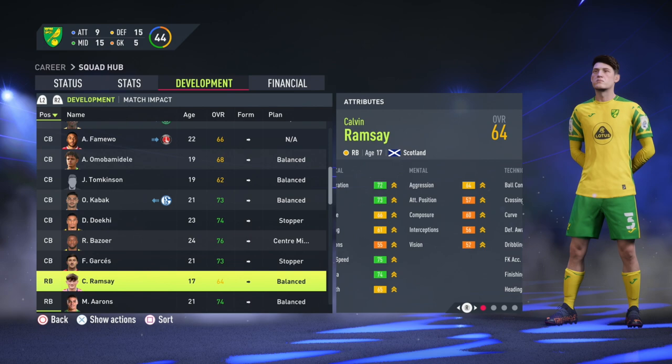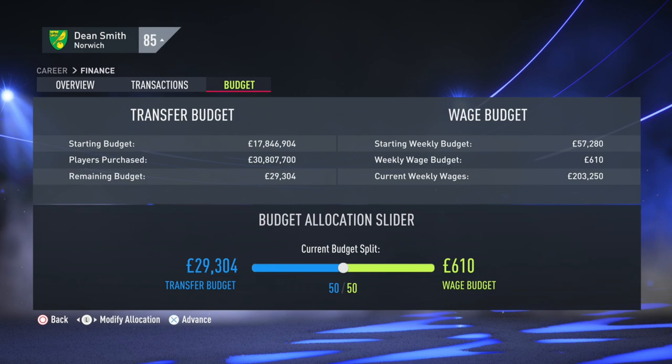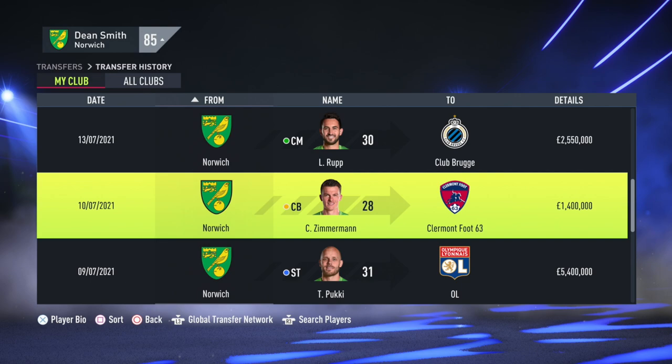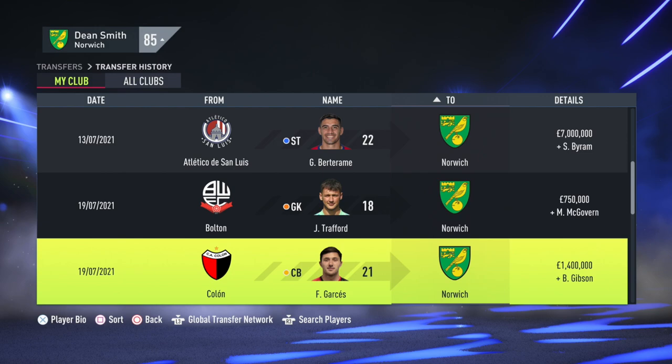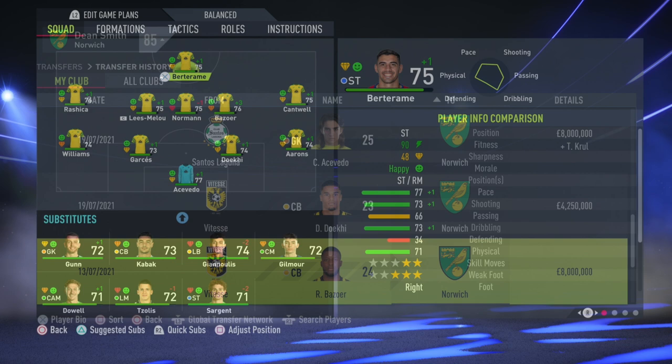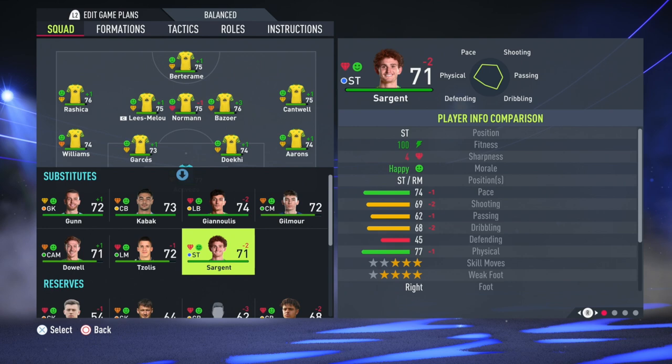So that was it with Norwich — we spent practically every penny of the budget on seven new players. The players leaving — Zimmermann, Rup, Puki, Hanley — were all in their late 20s or early 30s. The players coming in were practically everyone in their early 20s, with Acevedo at 25 and Ramsay as a teenage talent. We made the side far younger and replaced that old core of Buendia, Lewis, Aarons, and Godfrey with a new younger core for the future.